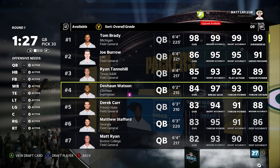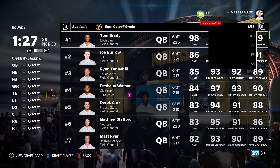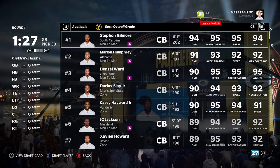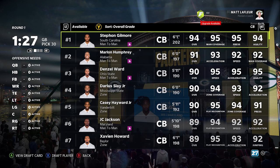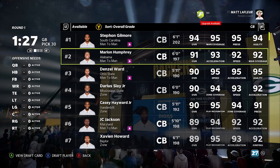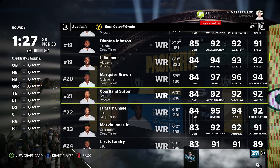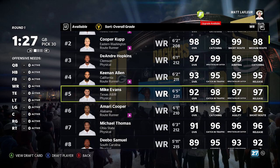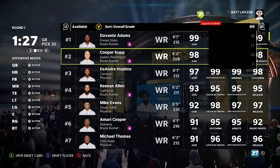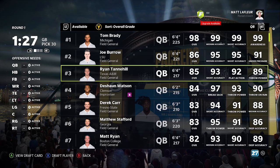Some other players into the next round would be Deshaun Watson — if you don't care about the moral stuff, that's a juicy pick and really OP in the game. Devante Adams at four, Chris Jones at five, Camara at six, Dalvin at eight. As far as what we're going to do right now, it's probably going to be pass rusher.